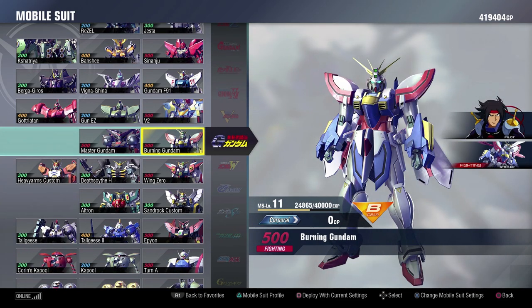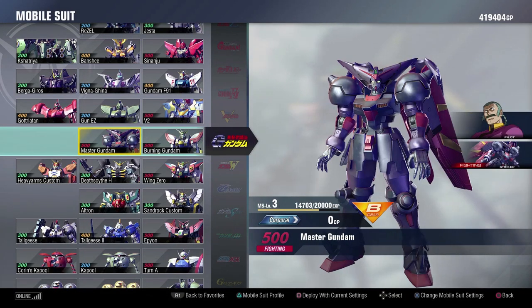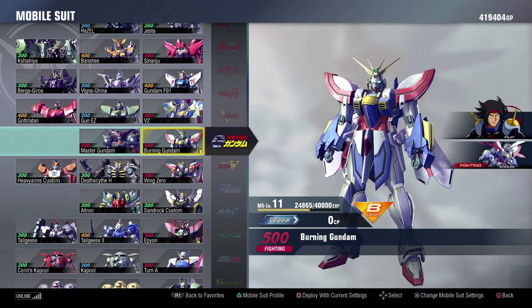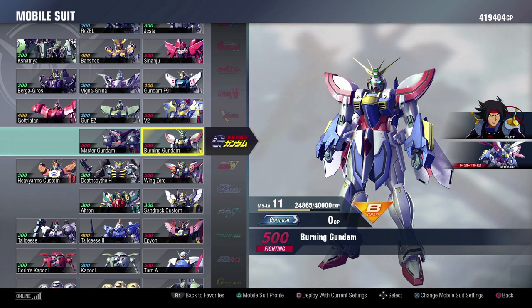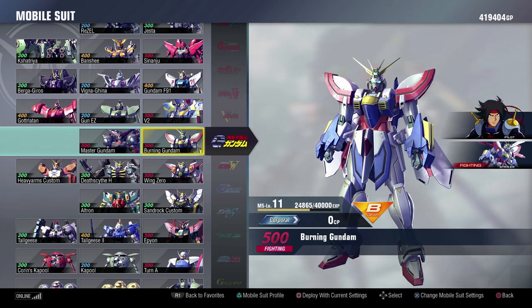G Gundam is all DLC, which is a big mark against it, but I do think they're pretty fun DLC suits. They're both very much focused on melee, and I think what they accomplish with the Burning and the Master are both really good. The Burning is a blast to play with, really fun, but they're $5 a piece. The Burning's charge levels are really fun. The Master has one of the craziest moves in the game where you spawn the smaller Master Gundams, they fly out and can stun — so it always has a guaranteed stun. Maybe a little too powerful in some places, but they're both at 500 cost and I like them both fairly well.